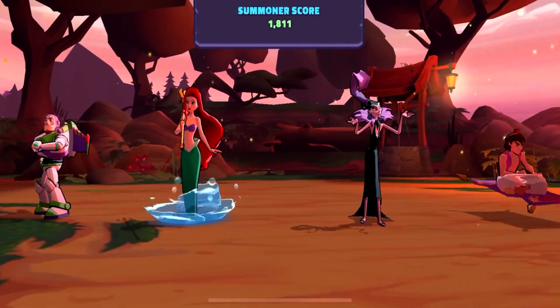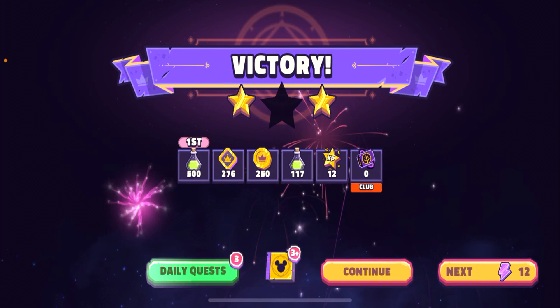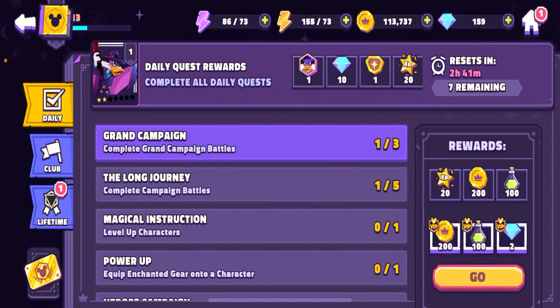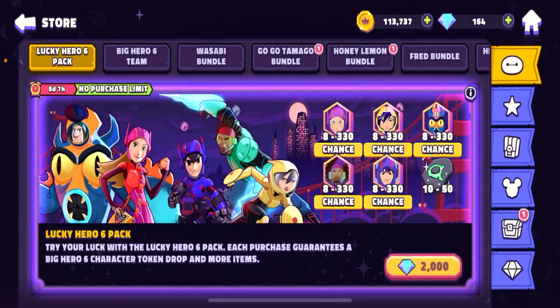Plus 18 and we reach the next level — level 13! Our max energy increased to 73. Victory! Let's go to the daily quests and claim our rewards: some experience, some coins. And let's go to the store.